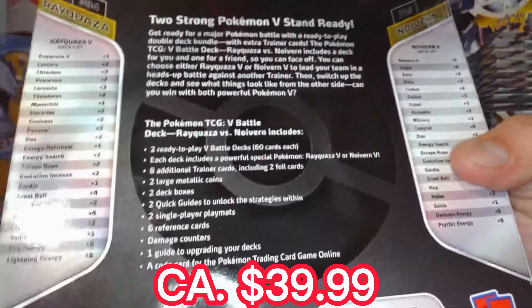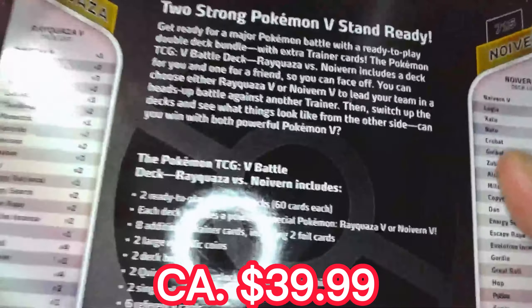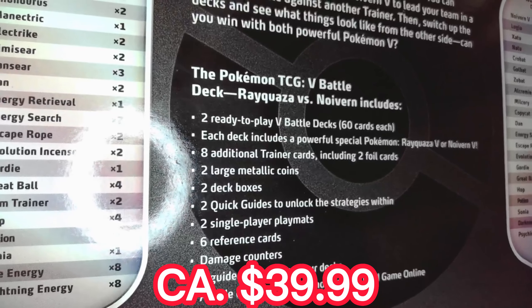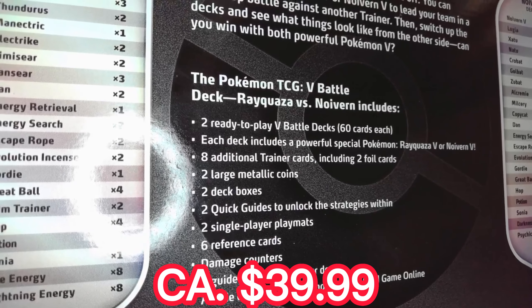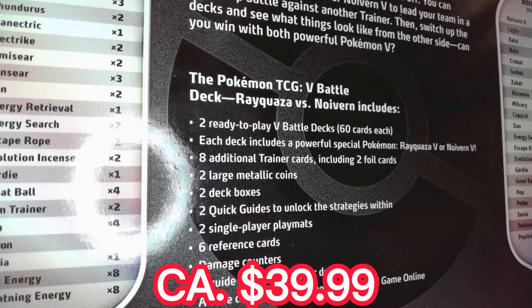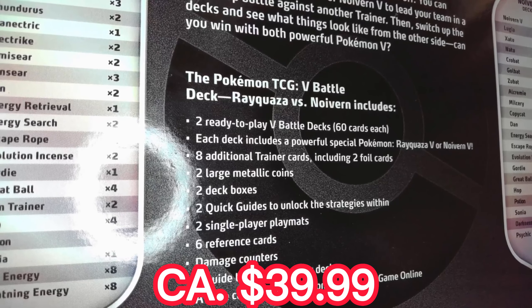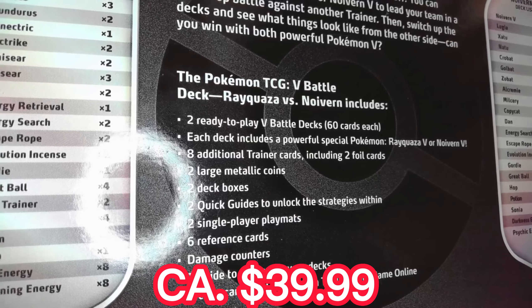In this one you get the Pokémon TCG V Battle Deck. You get two ready-to-play V Battle Decks, 60 cards each. Includes eight traditional trainer cards, a tutorial, two large metallic coins, two battle deck boxes, a quick guide for strategies, a single player play mat, six reference playing cards, damage counters, and one player guide to update your deck.